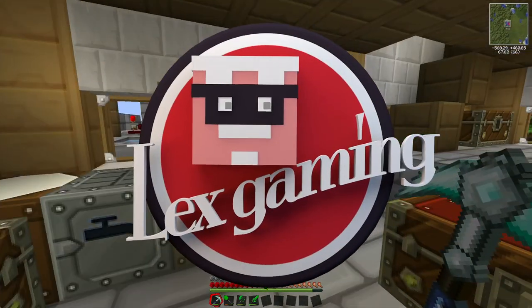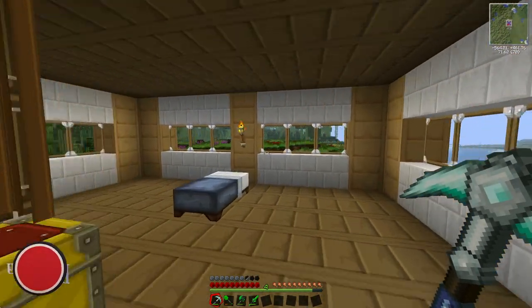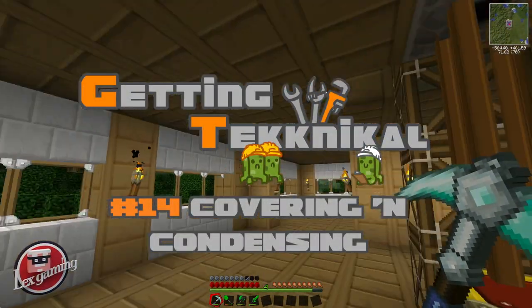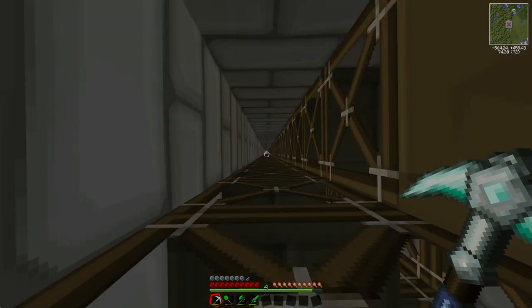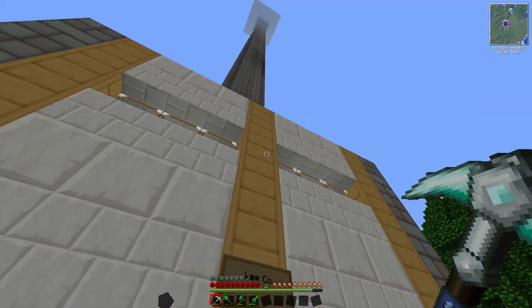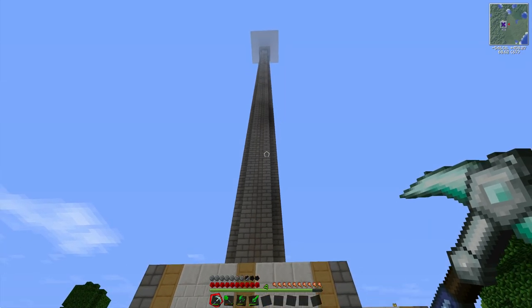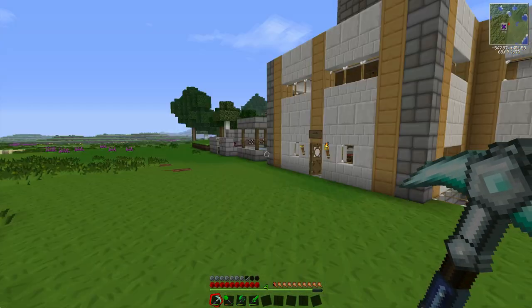Hello and welcome to another Getting Technical episode, episode 13 I think. So what have I been doing? Well if we look up you'll see that that entire tower is now enclosed. If we go outside you're going to see that the mob tower is completely enclosed and I've also used some round cool bricks to make it look nice. So the mob spawner is complete.